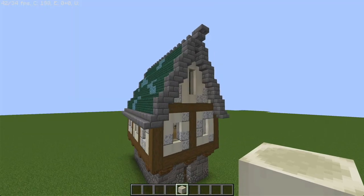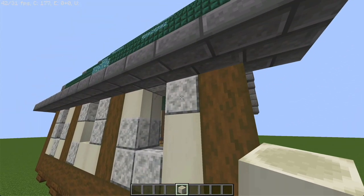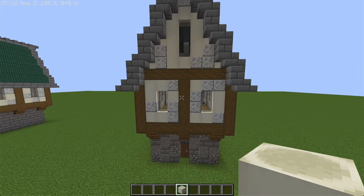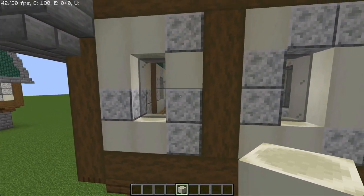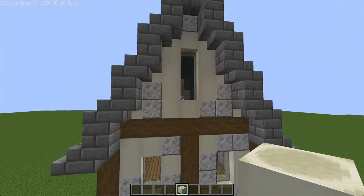Now that we've built the roof and the frame, it's time to fill in our building. Using bone blocks and some of the smooth diorite, you just want to fill in every single part that we've had missing. And use some regular gray stained glass in between to make some very nice windows.